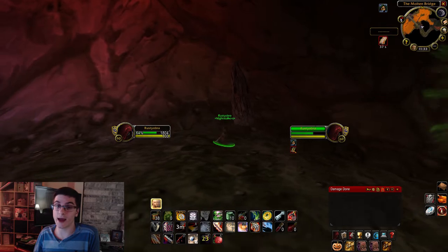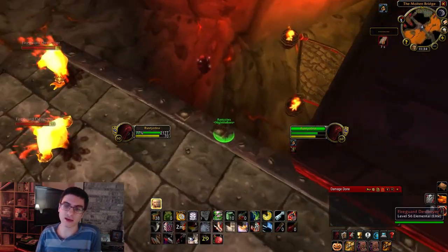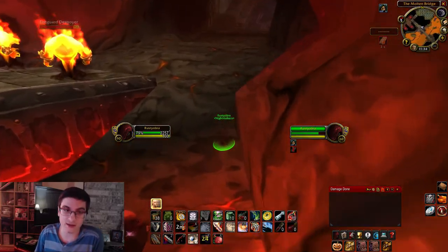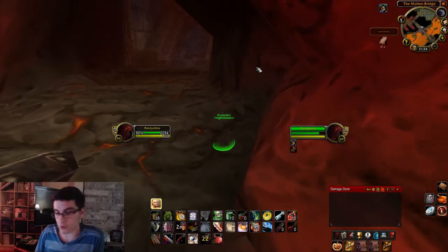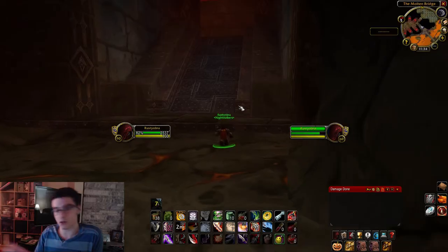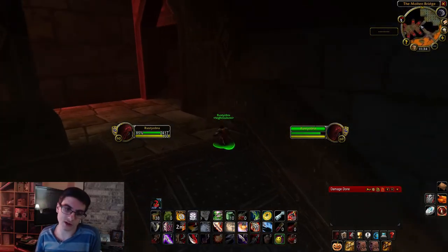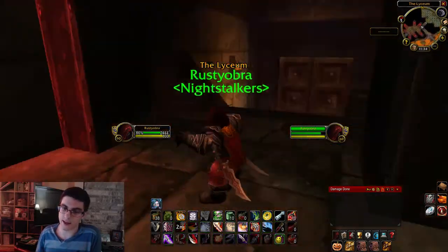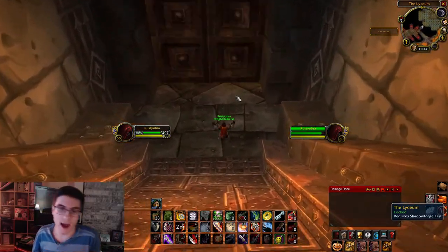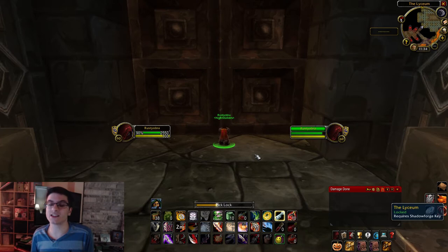Rogues and druids can actually solo this, but as a druid you will need the Shadow Forge key to open those locks. If you're doing this as a group and you don't want the Core Fragment and just want to skip to Emperor Thaurissan — instead of going towards the Molten Core entrance, go straight. Up the ramp to the left is where the Seven Dwarves are — that door will be locked — but you can make a right turn there and that leads you to the lyceum. Clear that room, clear the big rock giant outside Emperor Thaurissan's room, and then you're outside Emperor Thaurissan's room. That's the entire lava skip.